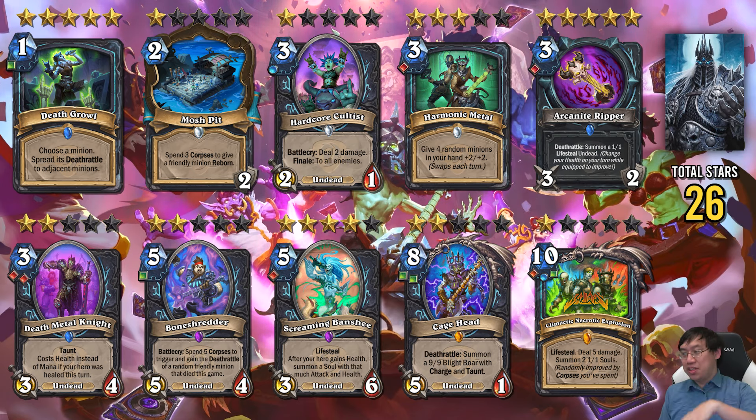What is good for Death Knight is Death Growl. That could be a card that changes the Unholy Death Knight deck, which is already very good, and could change it to add more Death Rattles. Potentially putting the normally not even thought about Caged Head or Bone Shredder in play. So that's the Unholy stuff.